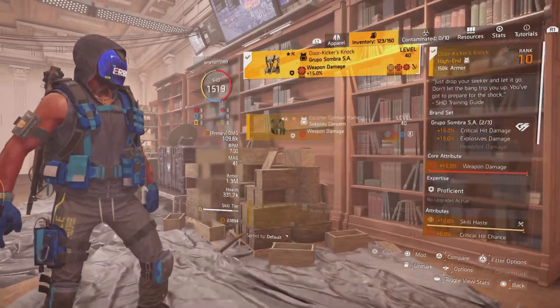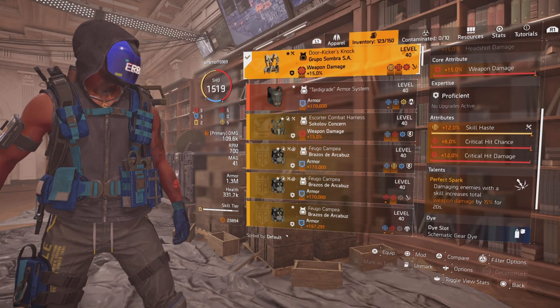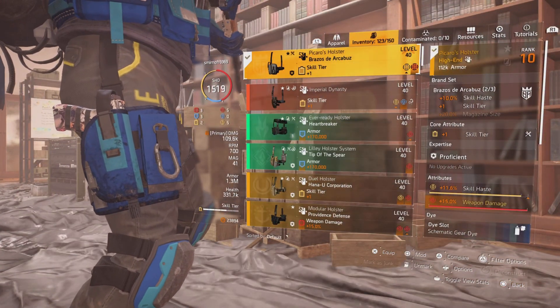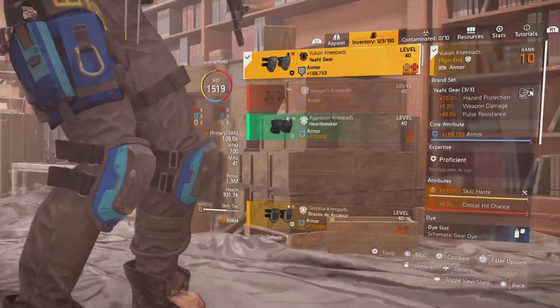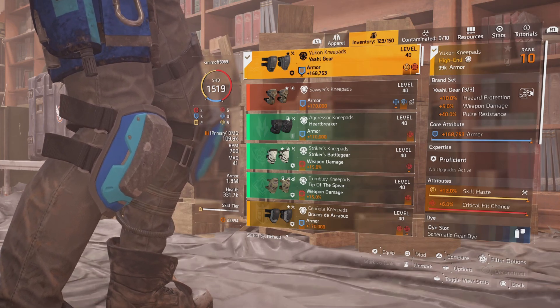DPS, skill haste, so I can get my skills back at a decent rate. Carl's holster — always a nice piece — gets the extra skill tier unlocked. And I also went for 100% pulse resistance on this build.